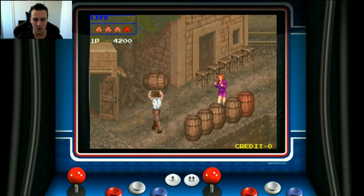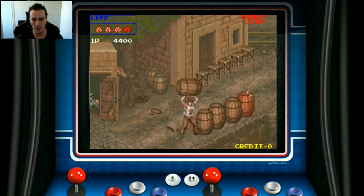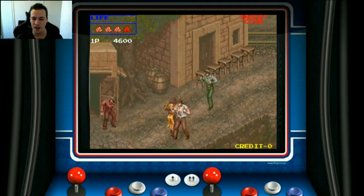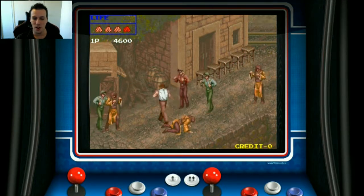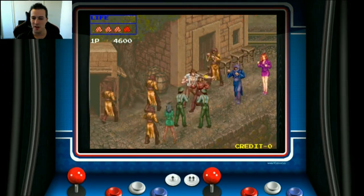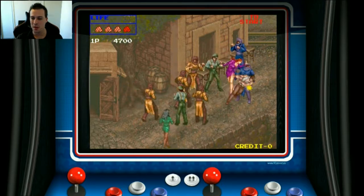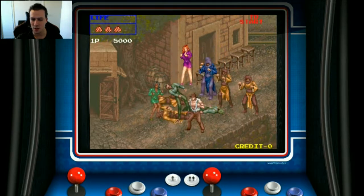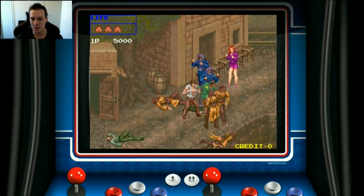For a 1990 game, the graphics aren't too bad — they're definitely above average, though not outstanding. Final Fight came out in 1989 and definitely set a new standard as far as beat-em-up games go. This still looks pretty nice, and I guess they couldn't go too overboard with their art, considering they're trying to fit so many enemies on the screen.